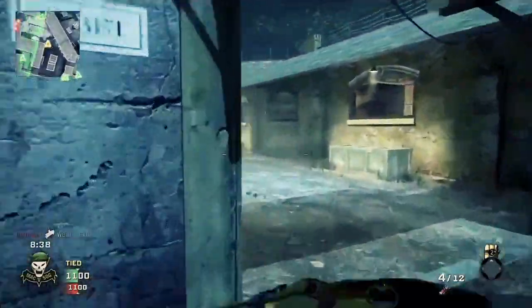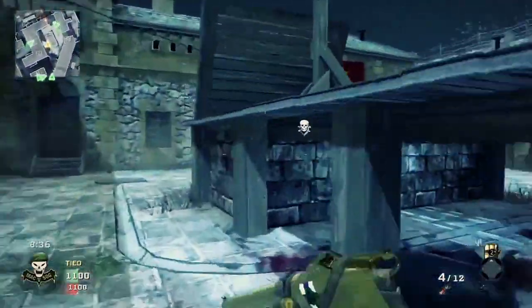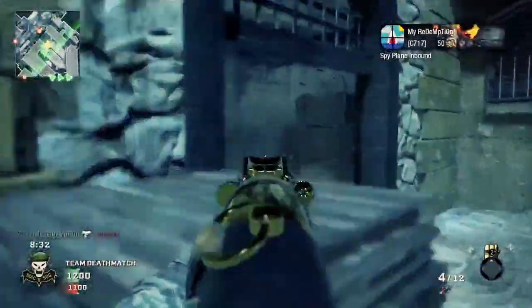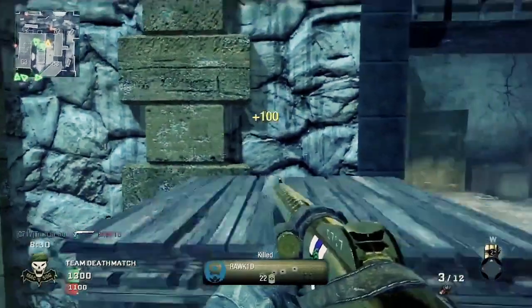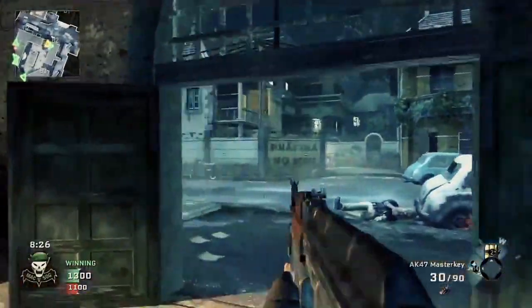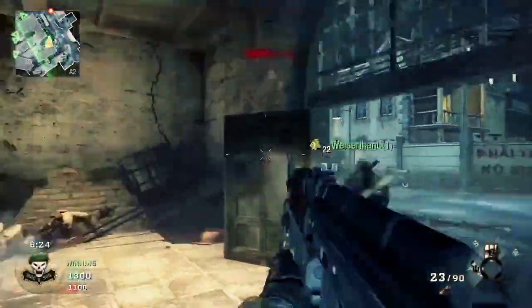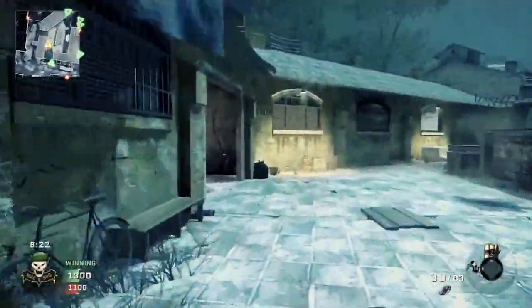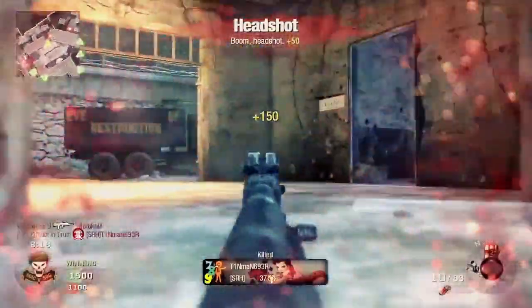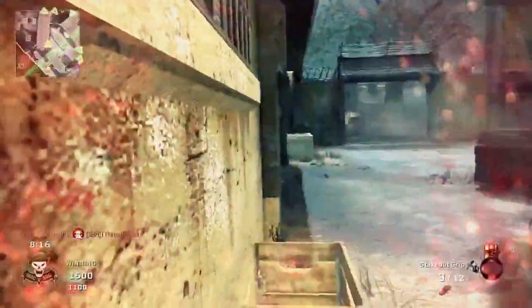I always aim down sights - like a quick scope with a sniper - but with the shotgun. I've always done that with pump action shotguns, so that's what I do with the Stakeout. I've heard the Stakeout really benefits from aiming down sights compared to hip firing, which is really why I don't use Steady Aim much either - I've always found Steady Aim to be useless for me.